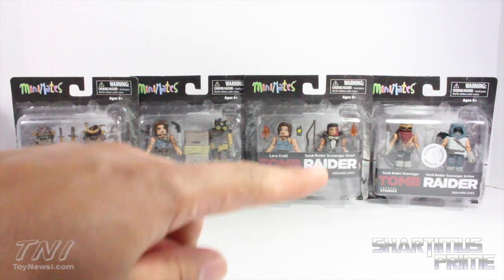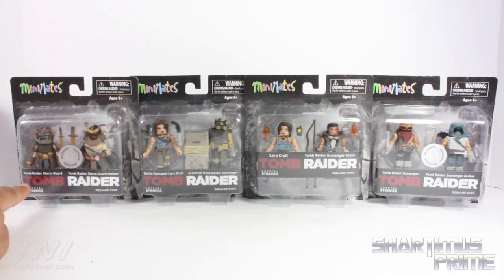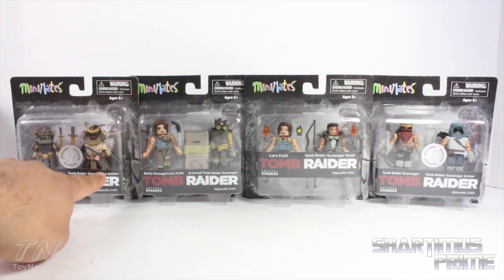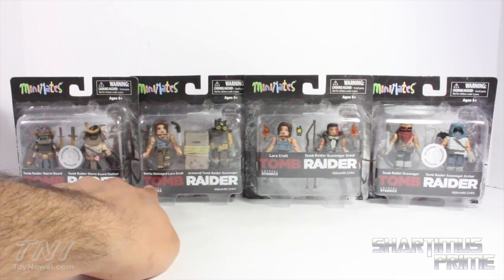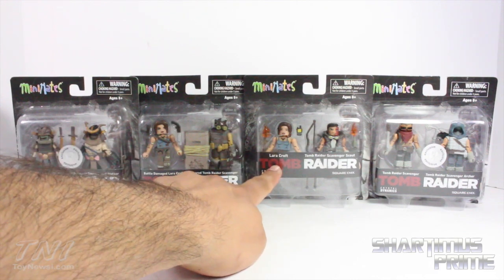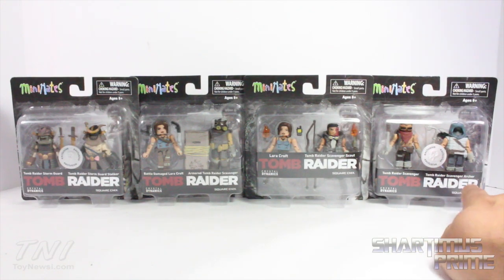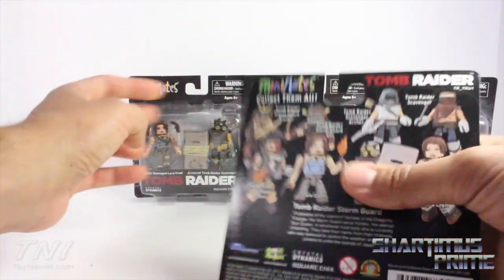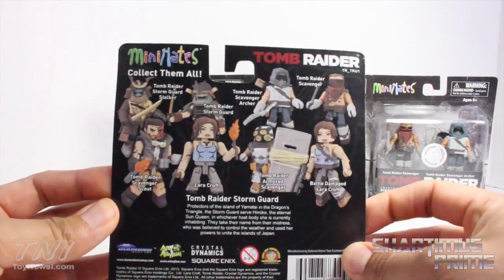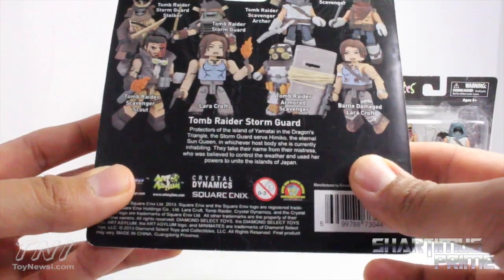To briefly go over the four different packs we have here: we have two Toys R Us exclusives. This one is the Tomb Raider Stormguard and the Tomb Raider Stormguard Stalker, and then this one is the Battle Damage Lara Croft and Armored Tomb Raider Scavenger. We have regular Lara Croft with the Tomb Raider Scavenger Scout, and the other TRU exclusive is the Tomb Raider Scavenger and Tomb Raider Scavenger Archer. On the back of the packaging you can see all four sets of figures and little bios on each of them.